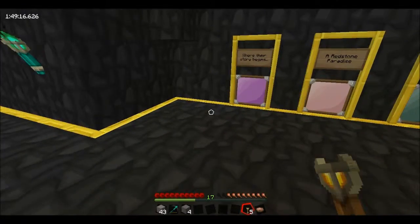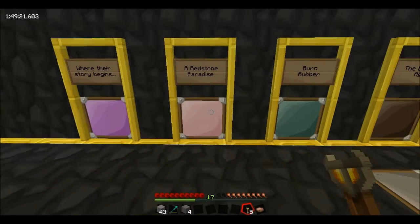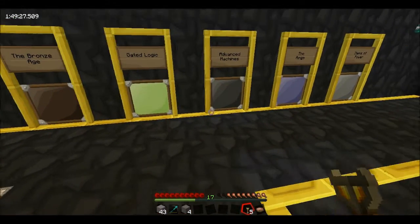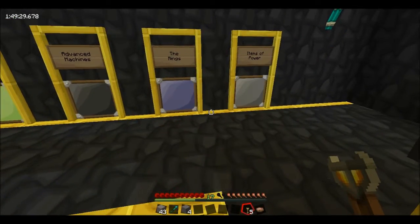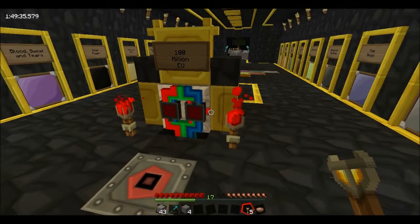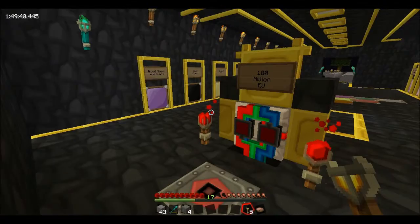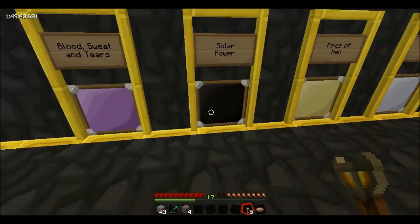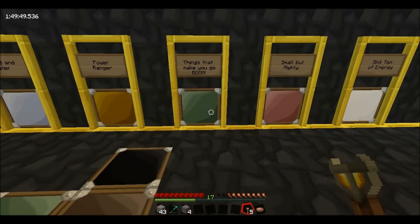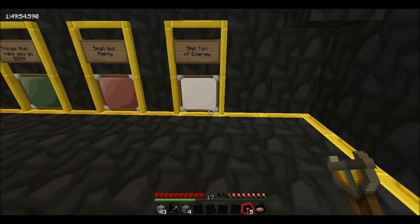Let's just have a look at these quickly. Where Their Story Begins — I suppose that'd be the starting one — A Redstone Paradise, Burn Rubber, The Bronze Age, Gated Logic, Advanced Machines, The Rings, Items of Power. There's one back here which is to make 100 million EU. I'm lagging quite a bit in this area, probably all the wireless redstone. Also: Blood Sweat and Tears, Solar Power, Fires of Hell, Blood and Water, Power Ranger, Things That Make You Go Boom, Small But Mighty — and a crap ton of energy, we'll call that.